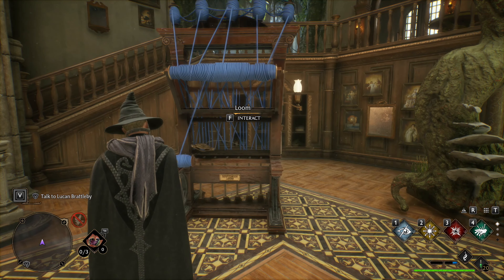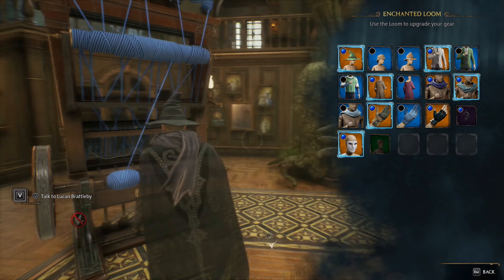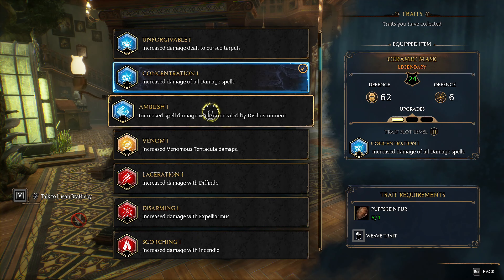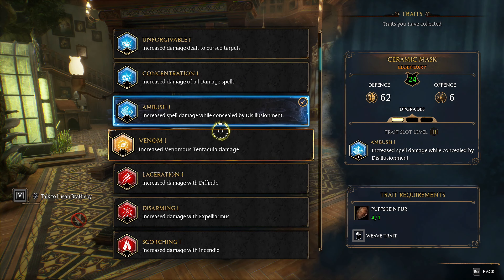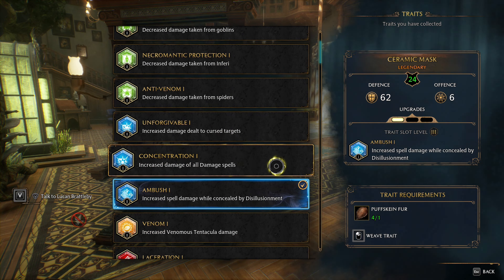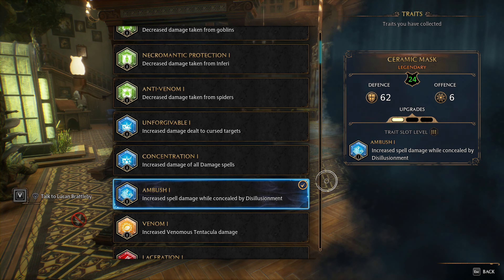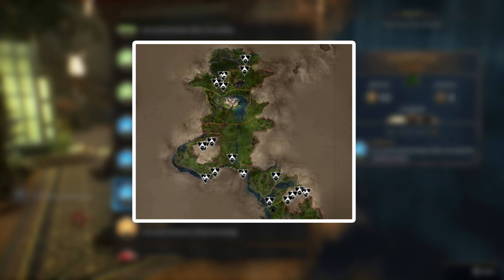The last way to improve our stats is by using the trait mechanic. Click on the loom and this time click on 'View Traits.' Every high level gear has one slot in which you can put one level 1, level 2, or level 3 trait. You will use feathers and other materials gathered from your beasts, and you'll also need to discover the traits you want to use. Some traits offer defensive abilities while others buff your damage. You can obtain trait recipes from bandit camps — look for the camp icon in the world.